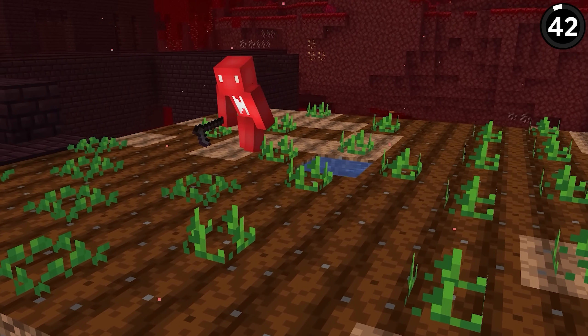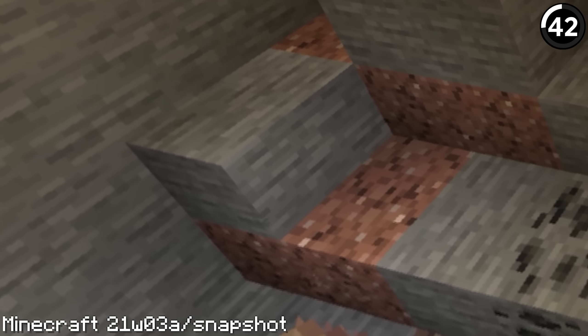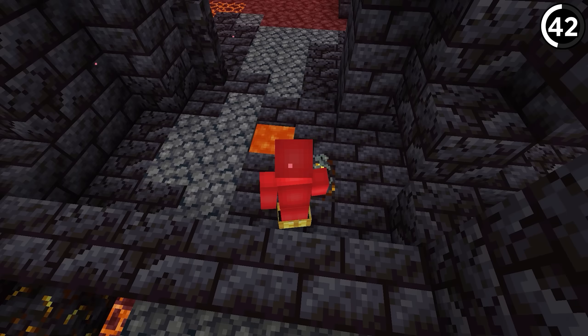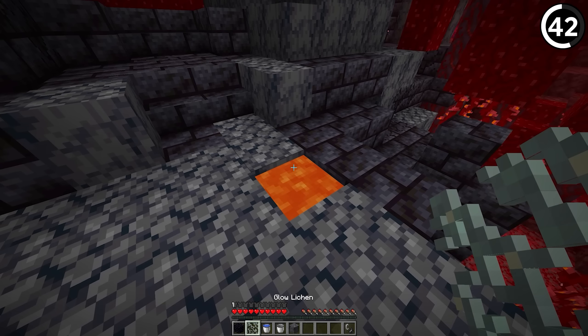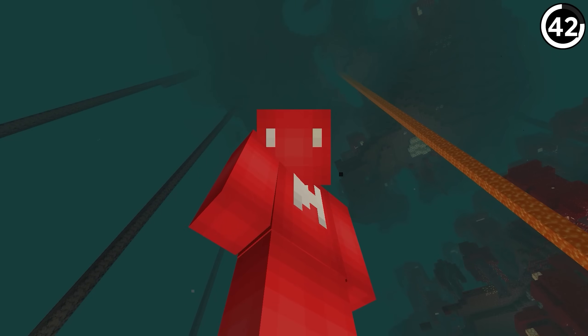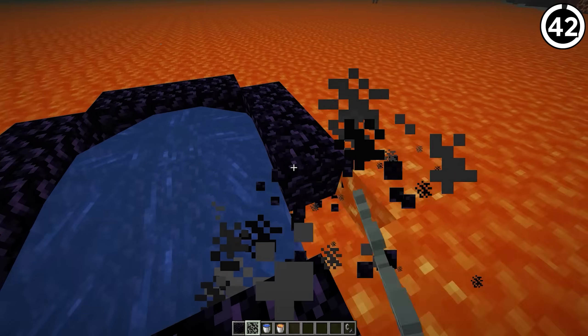That's not the only thing out of place — this water isn't where it's supposed to be. If you play in snapshot 21w03a, it's possible to place lava in the Nether, put a glow lichen in it, and it'll be left as a regular water source block. Using this, we can turn a lava lake into the obsidian needed for a portal to get back to the overworld.